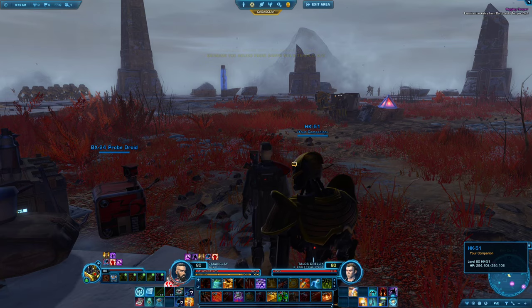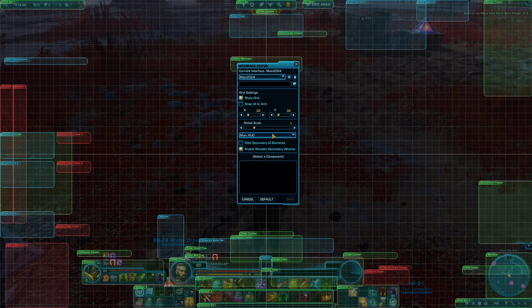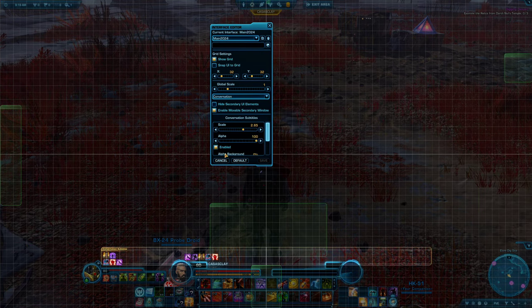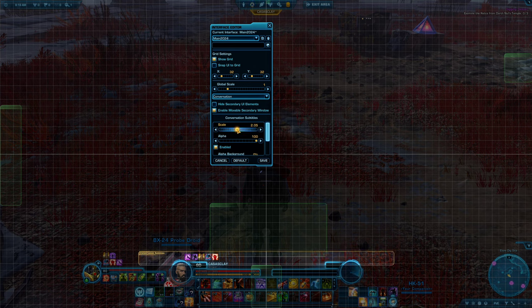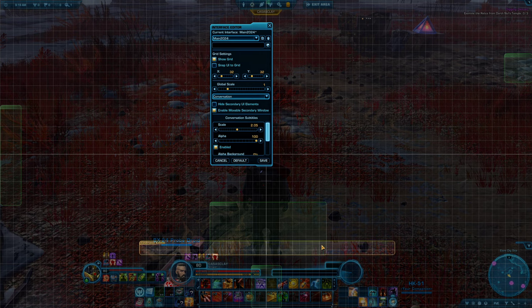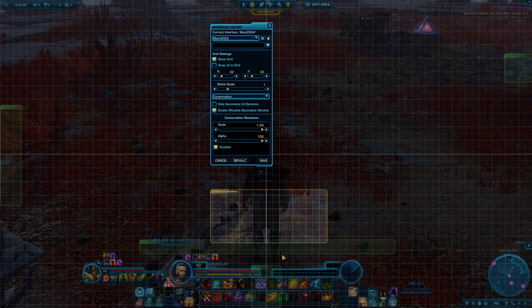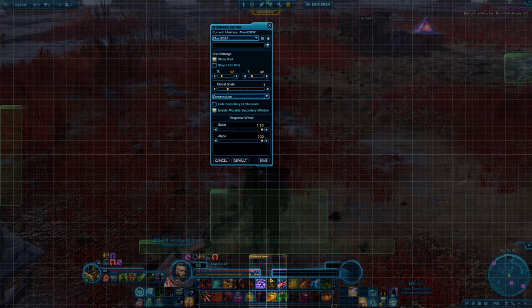Examine the relics from Darth Null's temple. Quick tip for the interface editor: you just go to Conversation, and right there you can see Conversation Subtitles. By default the global scale is there — I changed it to 2.65, I'm going to bump it down to 2 and drag it up a little. I'm also going to change the response wheel scale so we can see it better.